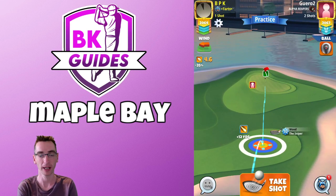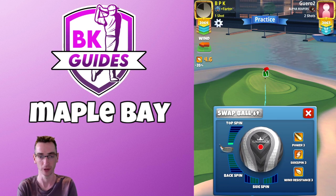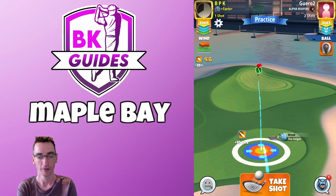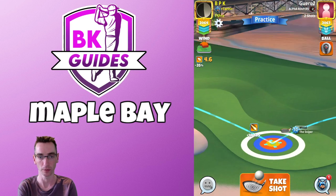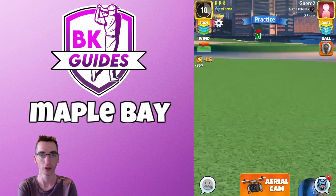The second shot is going to be played with the Sniper. Level nine or ten is best — otherwise you may be a little bit short with Sniper level seven or eight. One bar of top spin because we have a hint of headwind, only a hint though, and I'm backing up a couple of yards from max distance of the club so I have room to adjust. Aim with the ball guide just short of the cup. The adjustment here is max plus ten minus 0.1 because we've backed up a couple of yards from max distance.